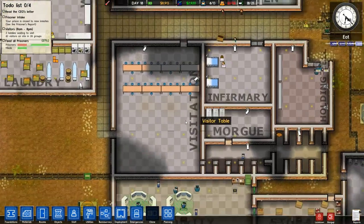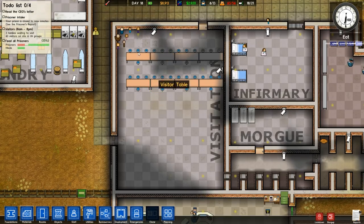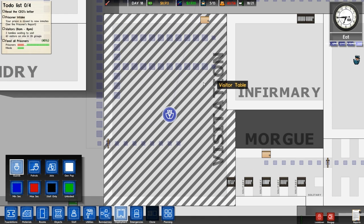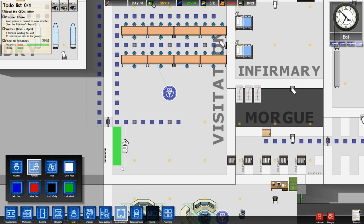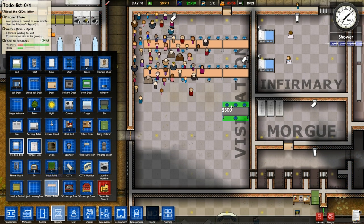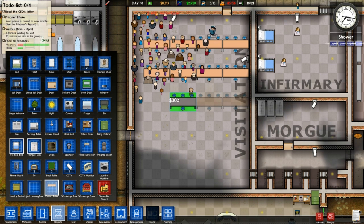We've got a few visitors in here as well. Let's add a patrol just going around here, a little bit around there. Let me add some more tables in as well, because we expanded this last time. So we need to add some more tables — add one there, add one there, add one there.